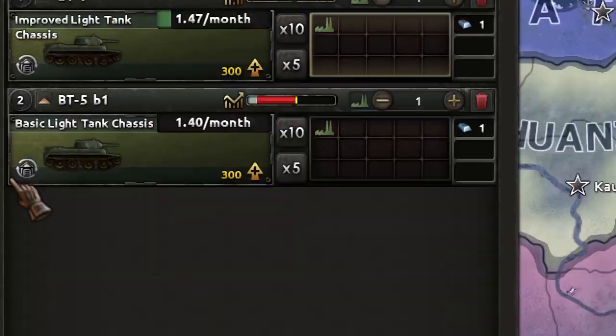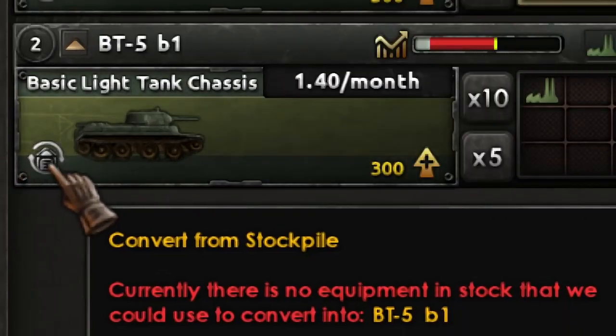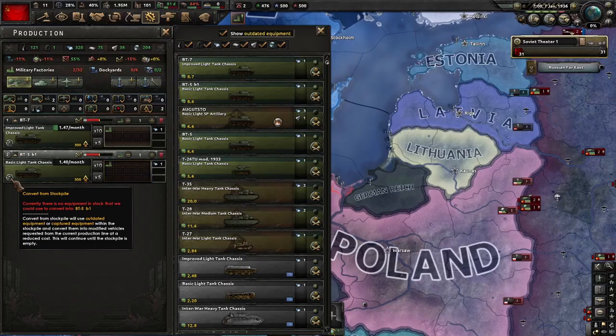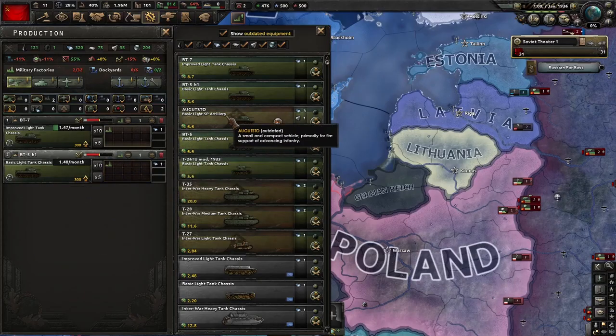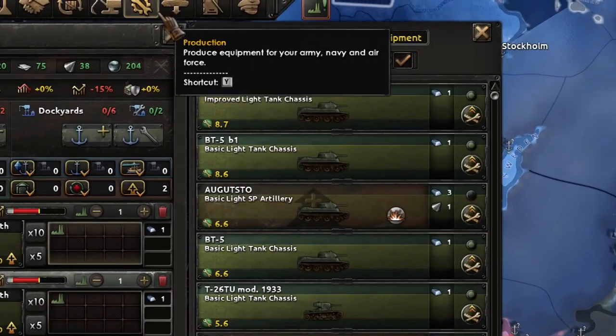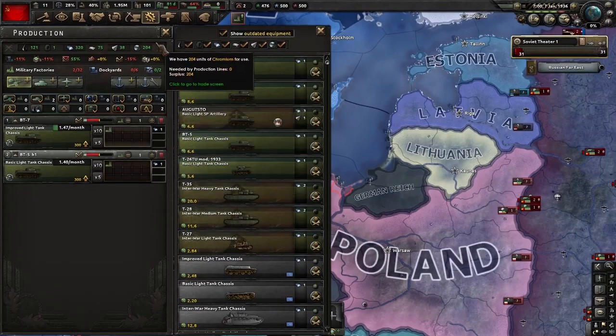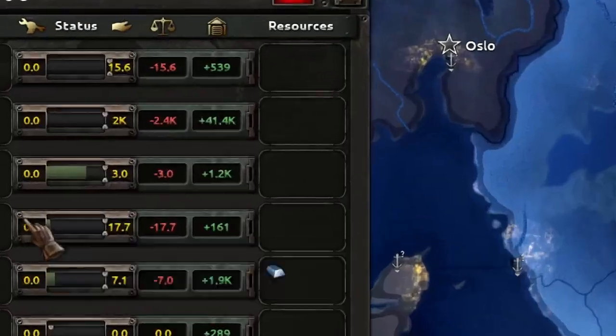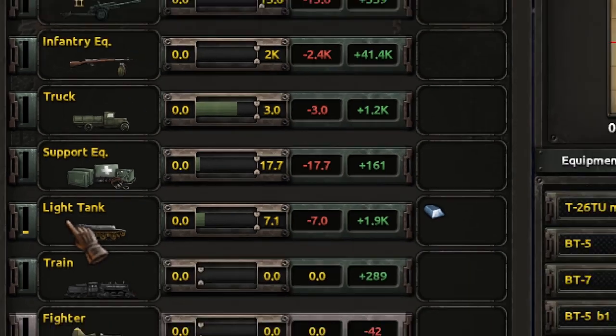We click there and this tank should be upgraded, but if you click here you can see that you still cannot upgrade the tank. Why? Because the BT-5 is not decommissioned. So despite having light tanks in stock, we must indicate which tanks are decommissioned. Let's go back to the stockpile to make things more clear — light tanks. We have two models of tanks in stock.